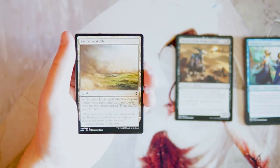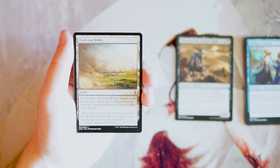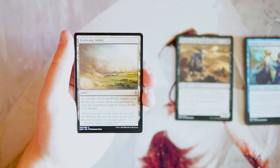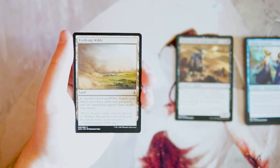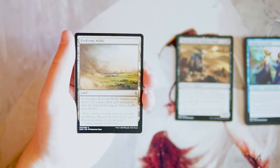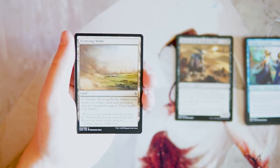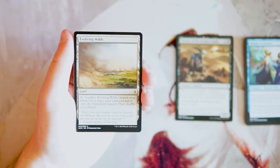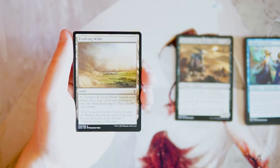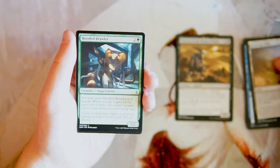Evolving Wilds is a land — a very classic card. Sacrifice it to search your library for a basic land, put it onto the battlefield tapped, then shuffle your deck. If you're in multiple colors you'll want one or two of these, but it's not super exciting. It's not a first pick by any means, but if you're late in the draft and know you're in multiple colors, it's exactly the card you need.